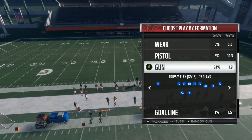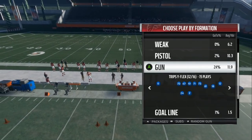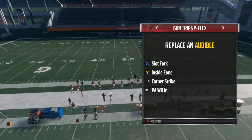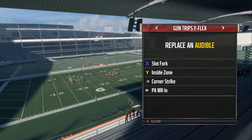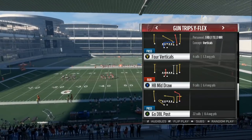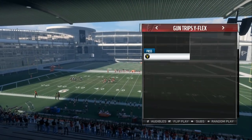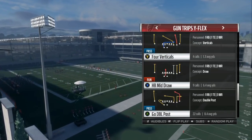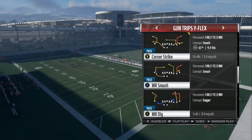So we're going to come out in this Trips Wide Flex. Now look at that number 81 — that is a tight end on the play, and that is very crucial to help set up all your plays. So we're going to set out audibles: we got Slot Fork right there, we got Corner Strike in the LB, and we got PA Wide Receiver In. You can switch it in and out — another good play would be this Go Double Post, and then another good play I usually like to run is the Go Double Post or the Wide Receiver Smash, alternating depending on the defensive coverage.